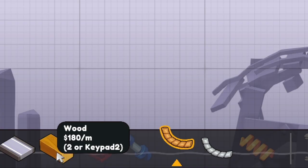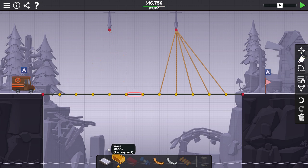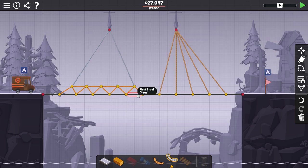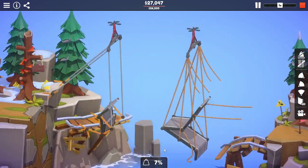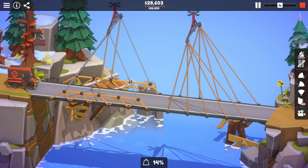Hey, we made a swing. So the wood is 180 per meter, ropes are 220. I could probably make a little bit of a framework here that we can attach the ropes to. I don't know if that's gonna hold, but I just kind of want to test this and see what happens. The truck is really heavy — yeah, no, that doesn't work. Throw a little support down here in the middle with the rope, maybe that'll be enough. I'm already over budget, so that's problematic.